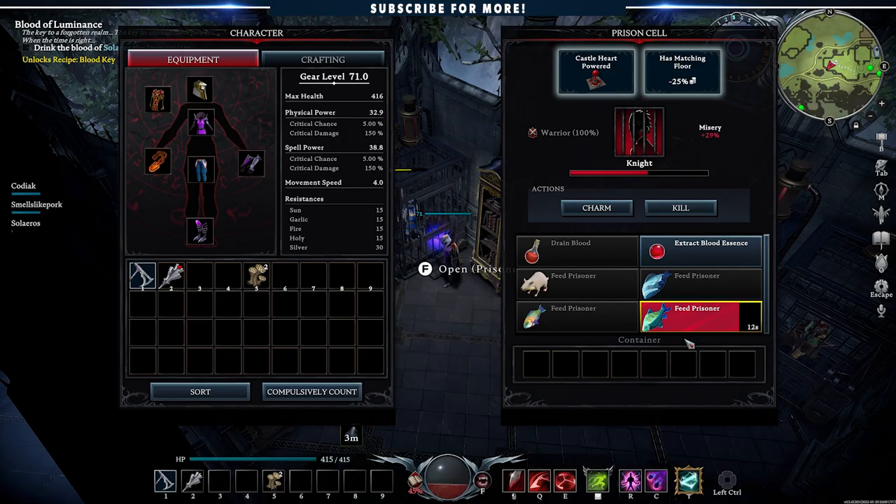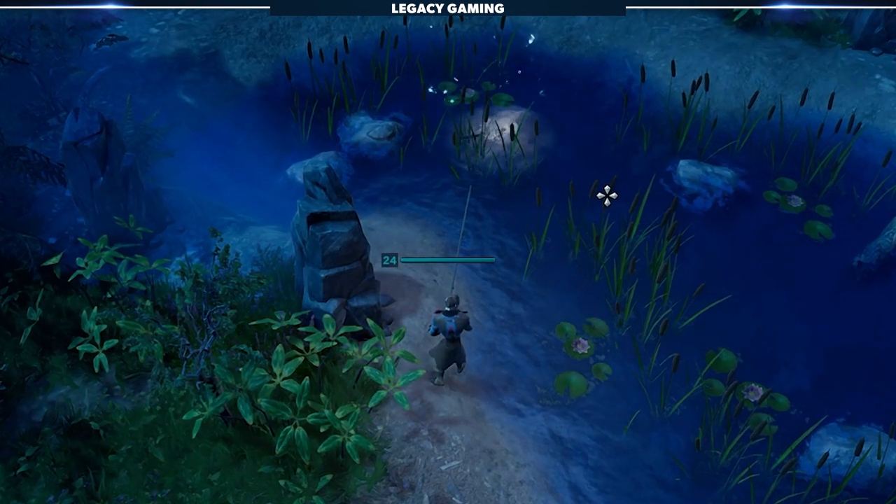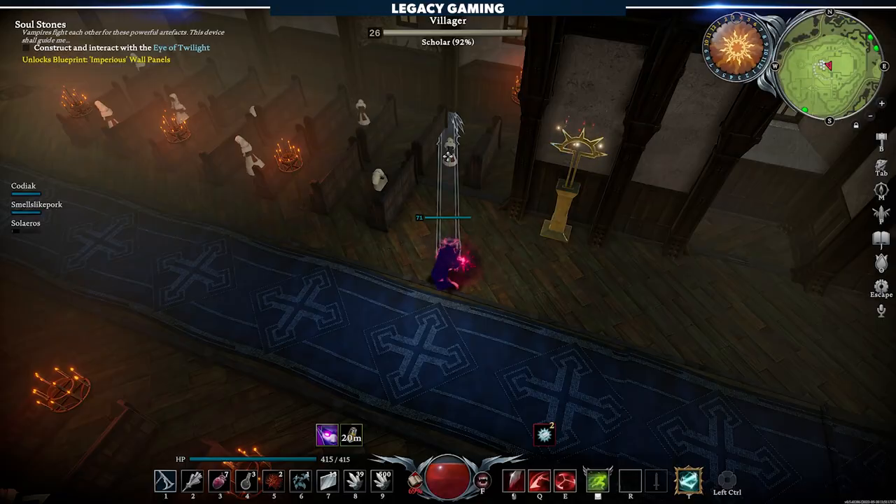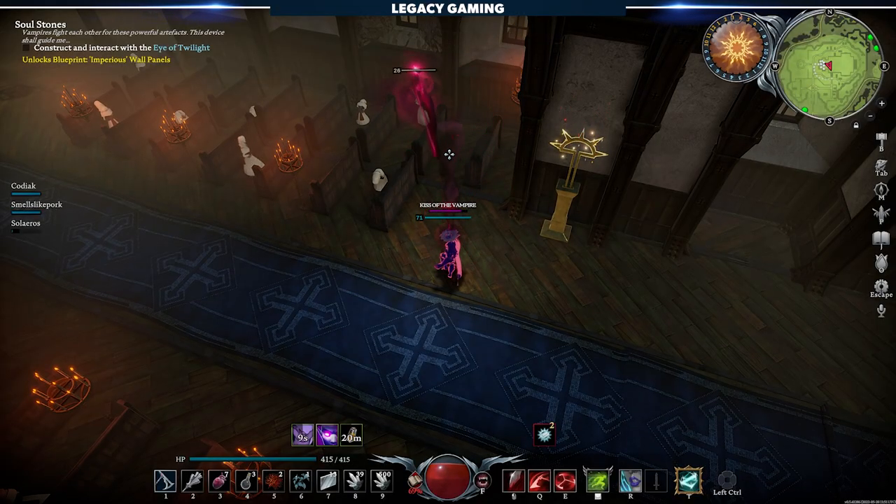There is a catch to all this: you need to keep these targets alive. For every vial of blood you extract or essence you take from a prisoner, they'll take damage and their misery will increase. The more misery a target has, the more damage they take from your actions. Luckily, there is a way to offset both — either by feeding the prisoner rats or fish. This means you're going to have to fish quite a bit to keep your prisoners' misery in check, but it's a small price to pay for something so powerful.